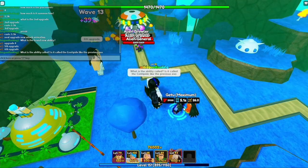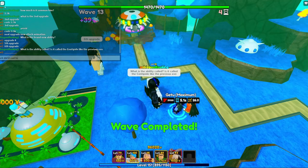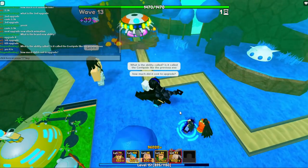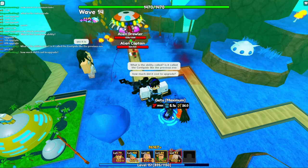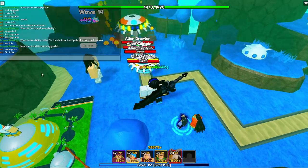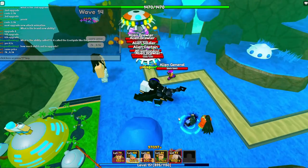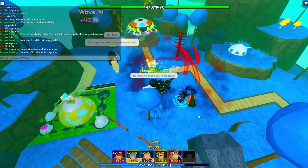Sixth upgrade: 39,000 damage, 5.1 seconds cooldown, and 26 range. Yes, the ability is apparently called the centipede. It doesn't cost a lot to upgrade - 7k to 8.5k.